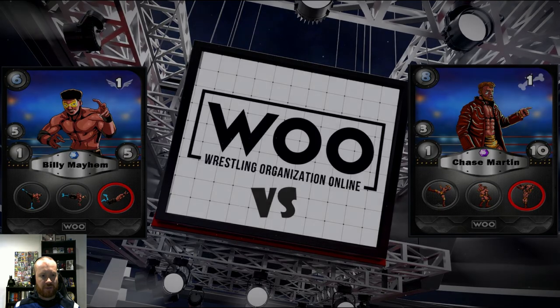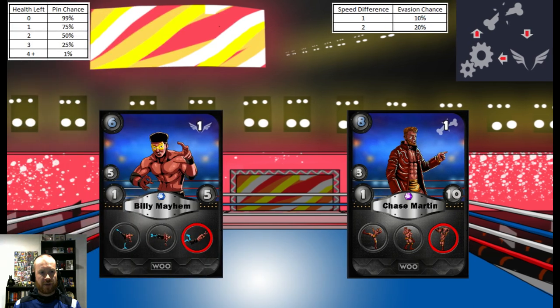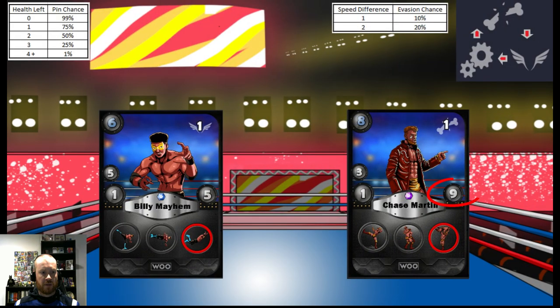In the famous words of Bruce Buffer — it's time! Billy moves first as he has the higher speed rating, and there's a 0% chance of Billy missing due to having higher speed. Billy hits Chase with his first move and Chase's new health stat is 9. Chase moves next as he has the lower speed rating, with a 20% chance of him missing due to a speed difference of 2. Chase hits Billy with his first move for 1 damage and Billy's new health stat is 4.